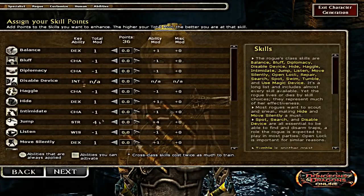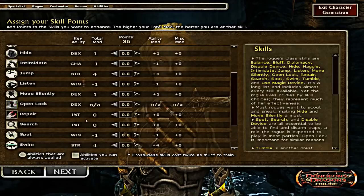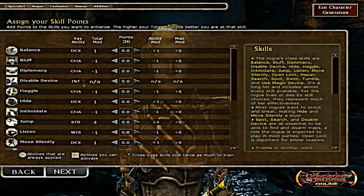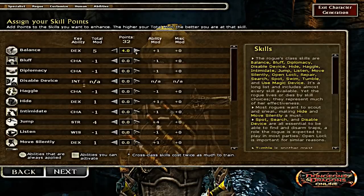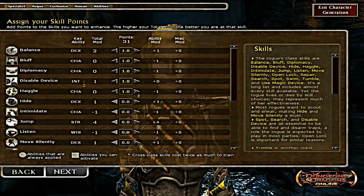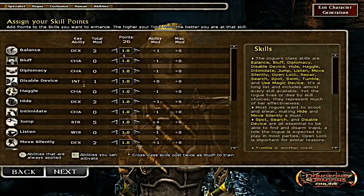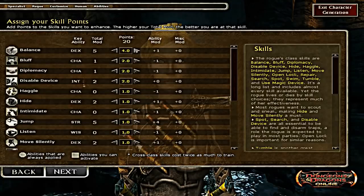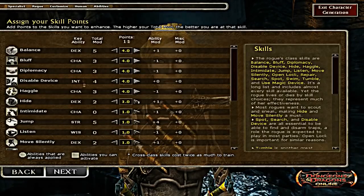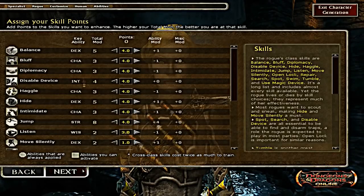This is where we assign our skill points, which kind of determines our role in the party and how we play the game. Since I'm a rogue I have 36 skill points, while for a normal class I think it's about 8. Skills with a little asterisk mean we're not specialized in that skill, and if we try to spend a point on it the total modifier will only go up by 0.5. There are also lists explaining what each skill does for the class.